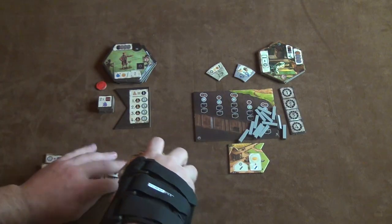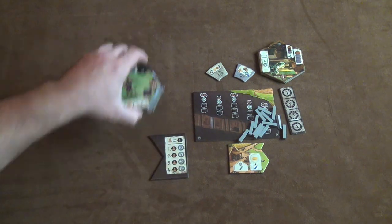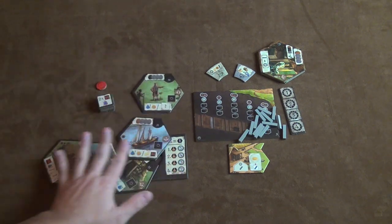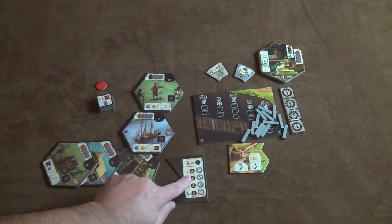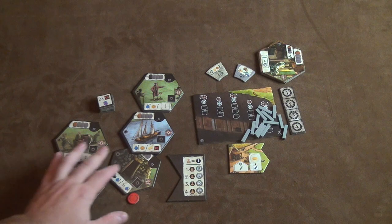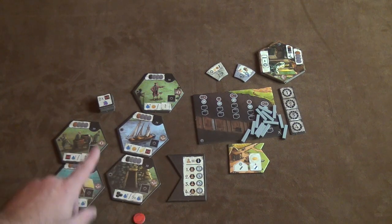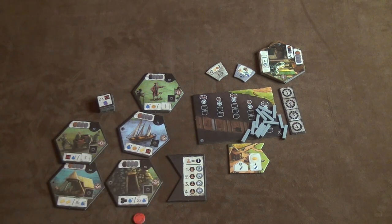In addition to expansion one, we have expansion two: the black buildings. The black buildings are similar to other buildings but, as you can see, they're all black and they work a little differently. What happens is you get one of your player markers back and get one of these for scoring, giving you an extra player marker. On the black buildings, only one person can go on each black building — if I go on one, then no one else can use that black building for the rest of the game.